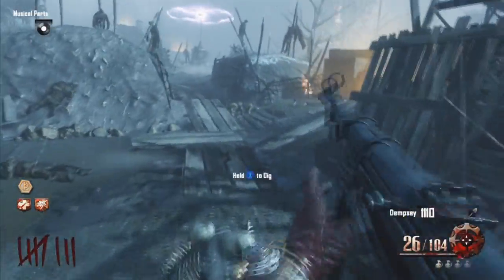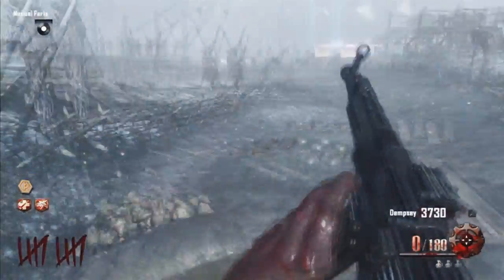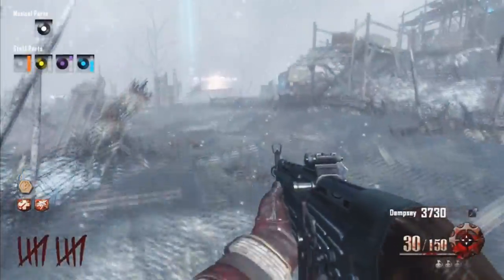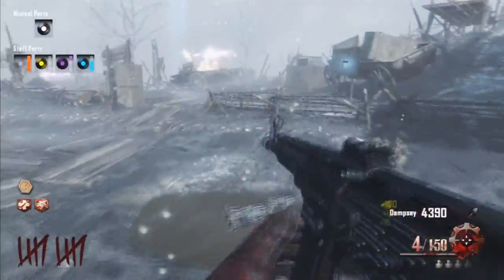The cool thing about this is because you actually make all these staffs that are scattered around the map, you have to dig up all these certain points all around the map in different locations to actually be able to find all the staff parts. Here you've seen me collect two. Once you find the third piece, you find the CD, you can go make an ice staff and enjoy it.